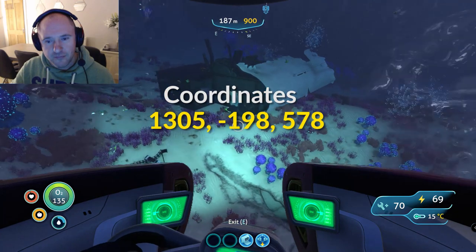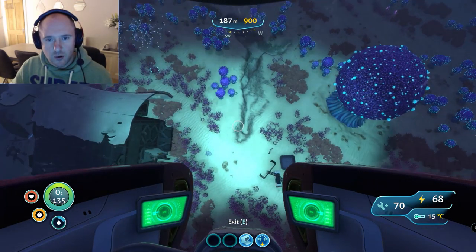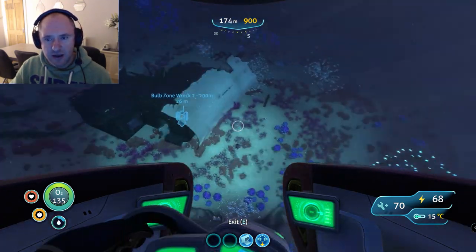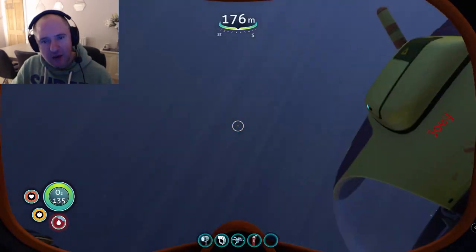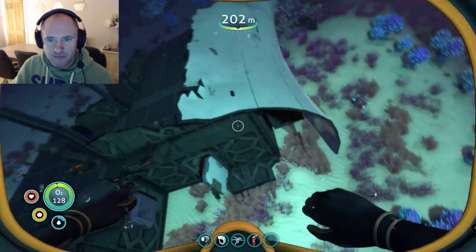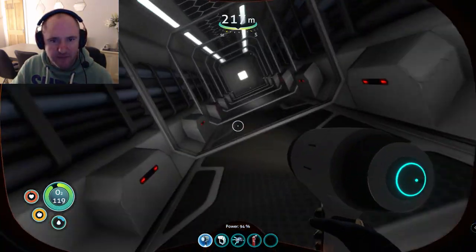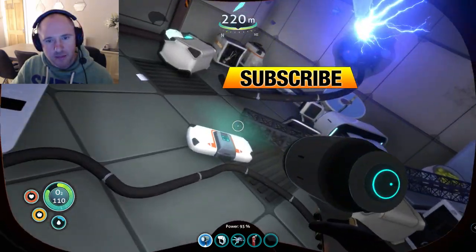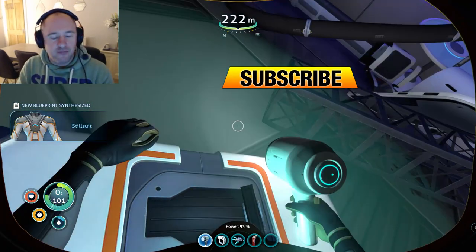And that's it guys — this is the wreckage we're going to be looking at. I'm hovering now around about 170, just away from these ampeels — you can see they're in the distance. We want to proceed. There are a couple of ways into this, but the best way I've found is to go through this shaft here, straight through, and then you're in the back end. And there we go guys — stilsuit acquired!